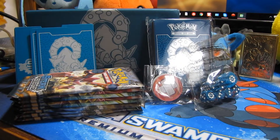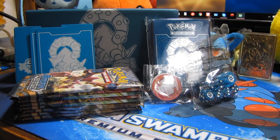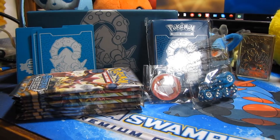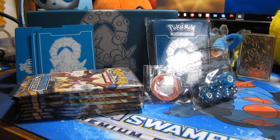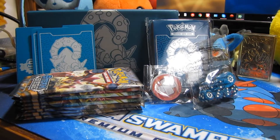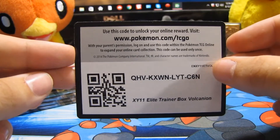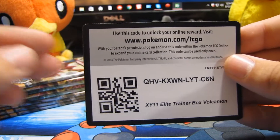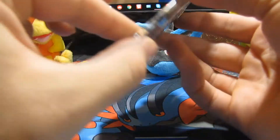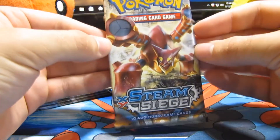As you can see here we have the eight packs, the dividers, the burn and poison counters, the damage counters, and the card sleeves. We get to keep the cool box to put all this stuff in, which is one of my favorite parts — even if you don't get anything good you still get the cool box. Hopefully we can pull at least one EX. Here is the code for this elite trainer box. Let's go ahead and open up our first Steam Siege pack.